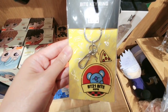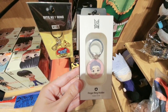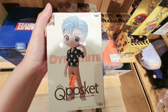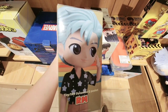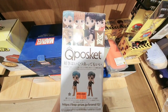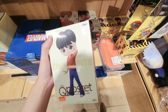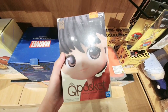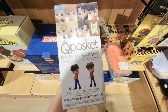This is some BT21 blind box and keychain. This is a cube plus cat for Dynamite — this is RM. So it has two figure versions, A and B. Basically the difference between version A and B is the color of the shirt or the color of the pen — the figures are the same.